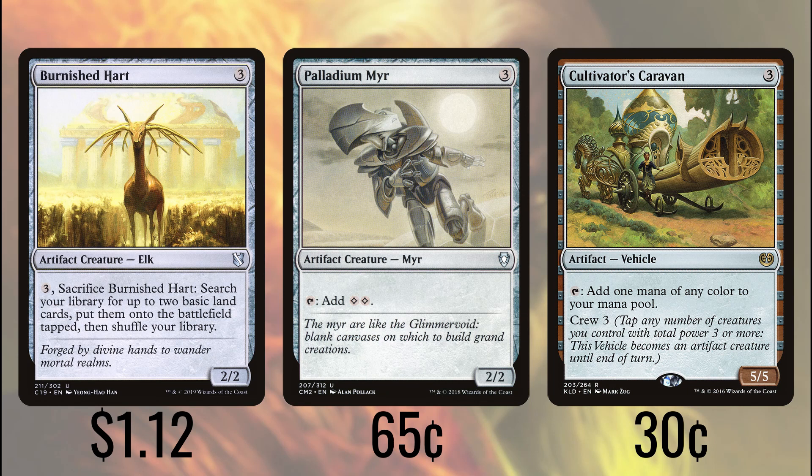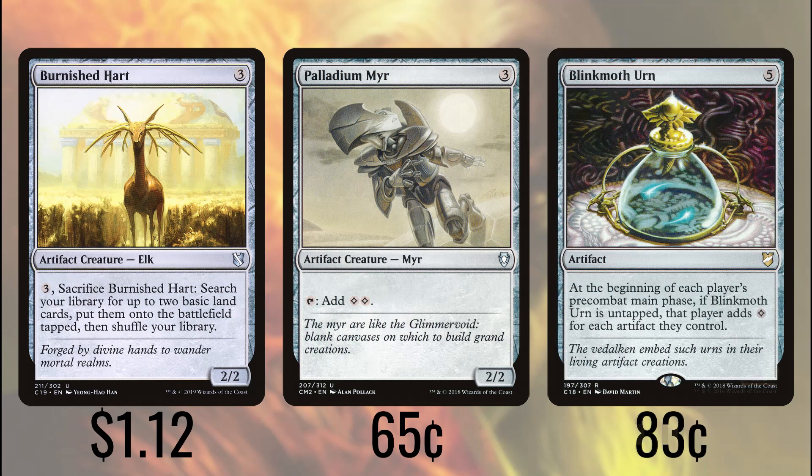Palladium Mirror gives us two colorless when tapped. Blinkmoth Urn is going to give each player a colorless for each artifact they control in their first main phase. Of course, we're going to be rolling an extra mana with this, while most of our opponents will be getting far less.